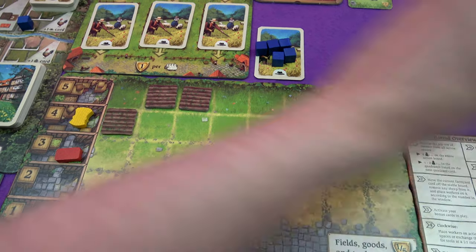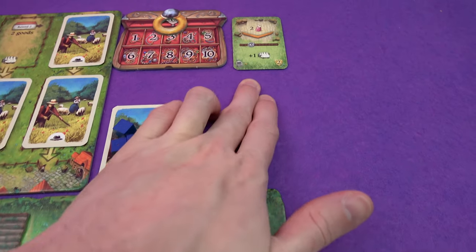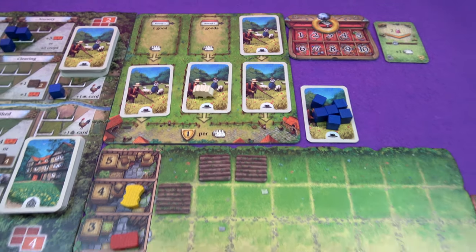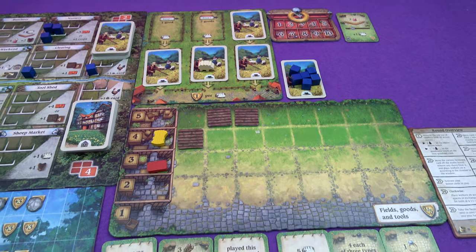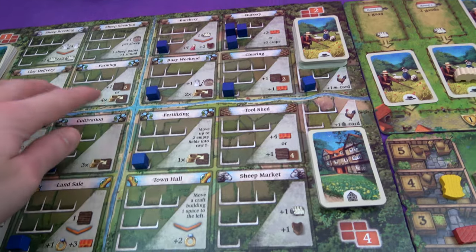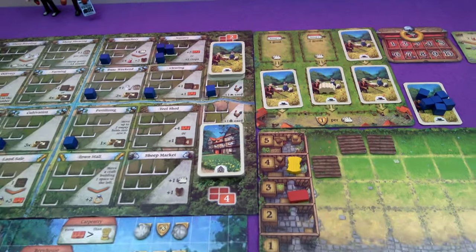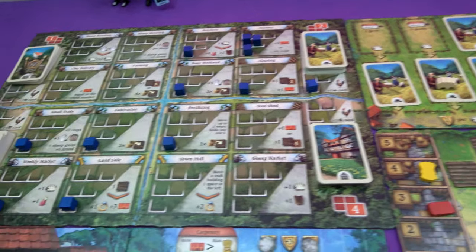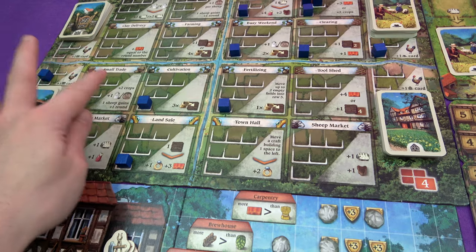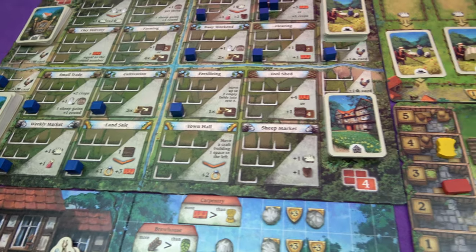Then it's bonus card time. I get myself a free sheep and it comes into this card because it's round two now. Now it is action time. So we need things planting. A free space out here is sowing four things, so I think a good plan would be to gain some crops somehow. The cheapest way of doing that is small trade — I could gain the rye and barley that I haven't got. The downside of that is I wouldn't get any hops to plant, but it could still be good.